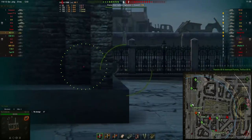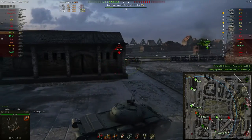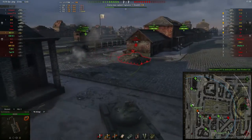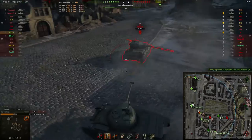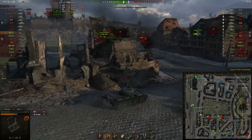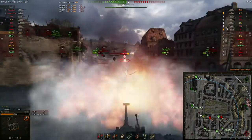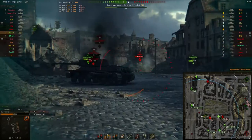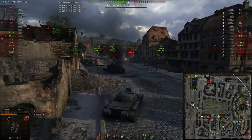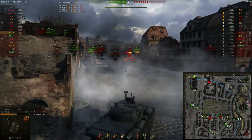I see the IS-6 trying to cap the allied base, so I decide to take him down first and then re-engage the others. I try to go for his tracks but miss, and it goes into his upper plate. I load a heat shell to make sure I can penetrate, because he's really well armored. He puts a shot into me and high rolls — oh, for god's sake. I decide to keep heat loaded because I might need to shoot the T-10, but first I put some shots into the IS.